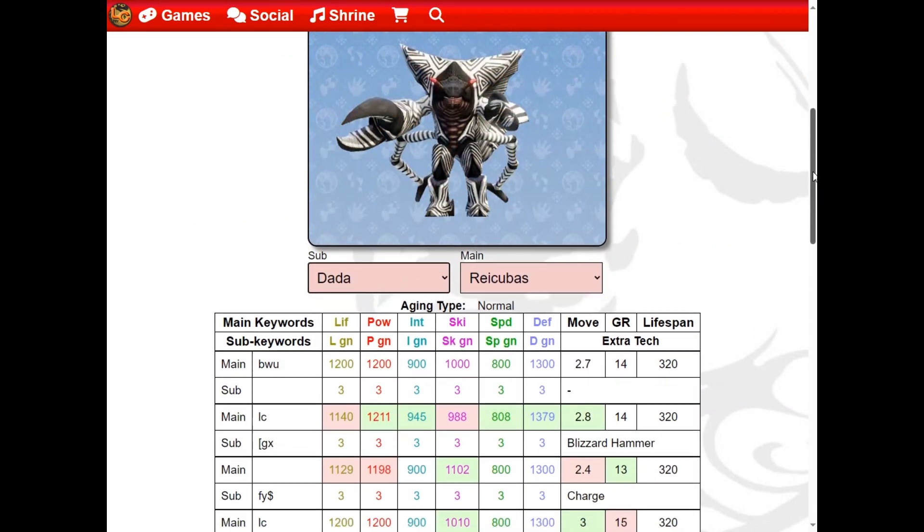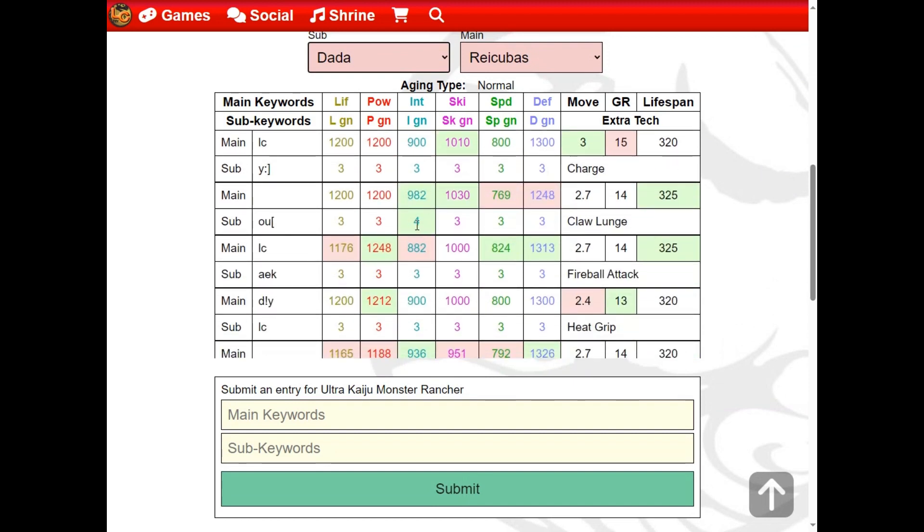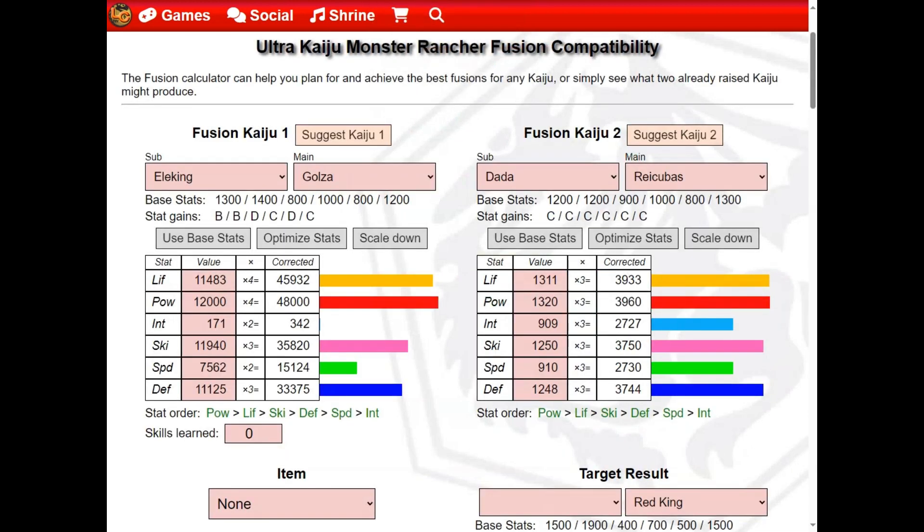Keep an eye out for Kaiju variants that have stat gains which differ from their baselines. Be sure to adjust these in the calculator before you raise your Kaiju so that your predicted fusions will be accurate.